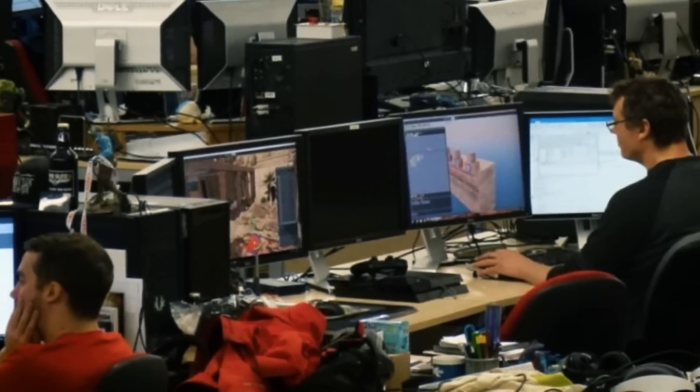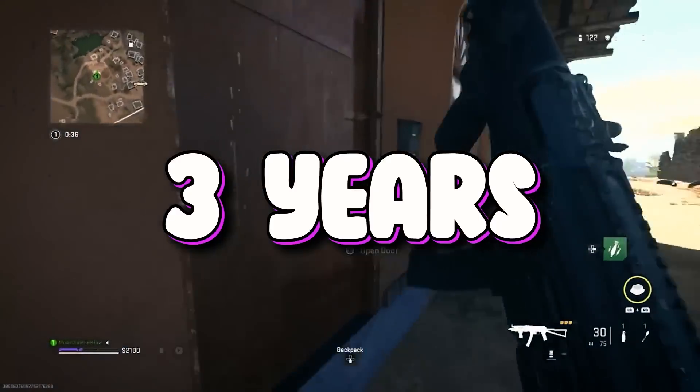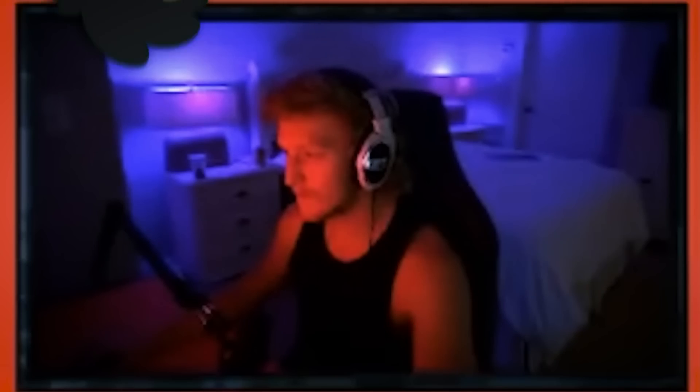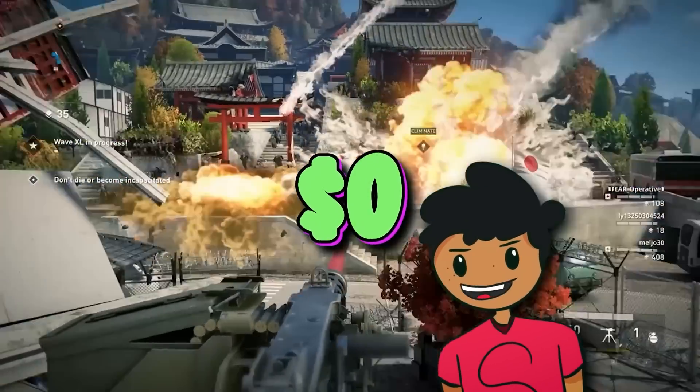Almost all shooter games are made by a huge team of developers, taking months, even years, to create a playable game. Call of Duty took three years to create and had a budget of $200 million. Apex Legends took two years to create and is buggy still to this day. In this challenge, I'm gonna make a zombie game in just one hour, and with a $0 budget.